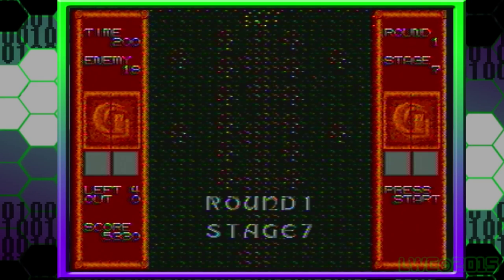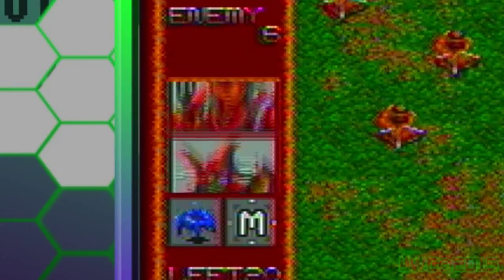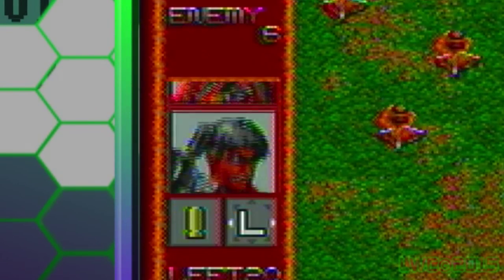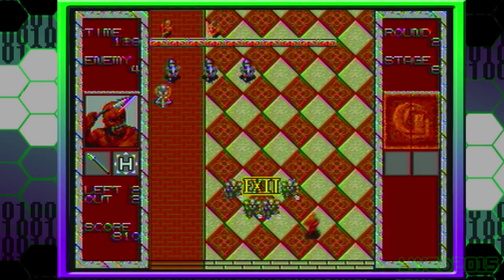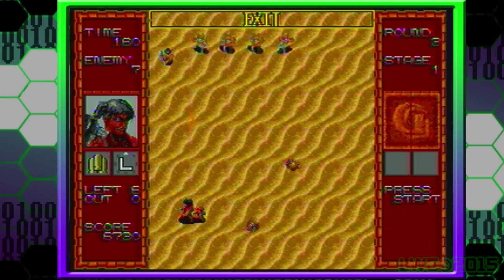On the subject of characters, there are a total of 20 characters you can play as, each with their own strengths and weaknesses. Depending on the difficulty you select, you either have to find the other characters who are captives on the map during the playthrough on Normal, or start out with all of them if you set it to Hard.